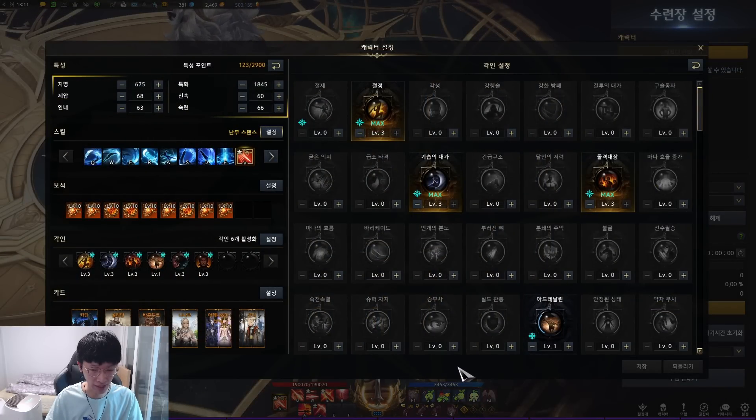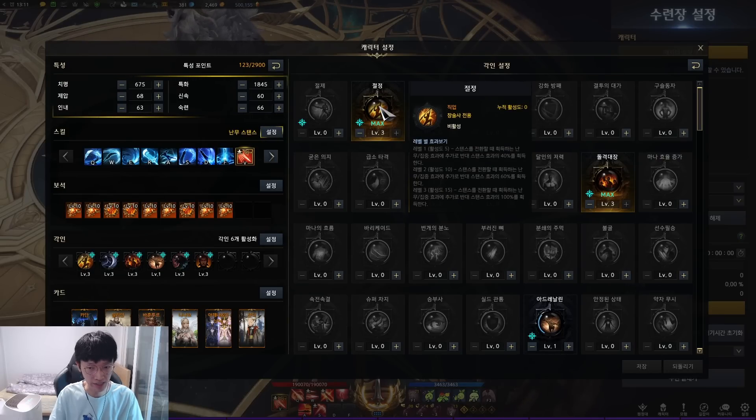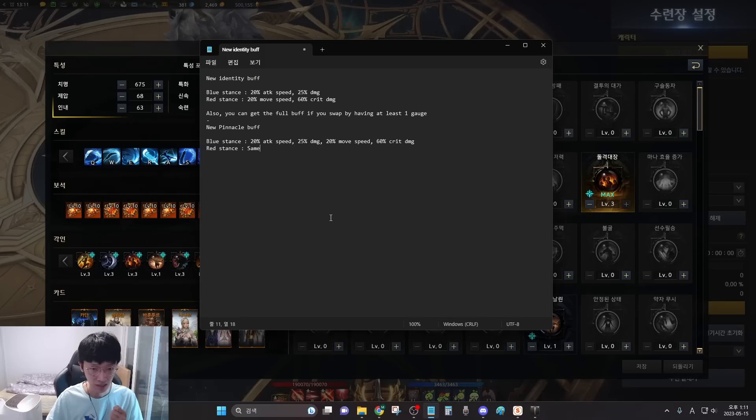Let's go over to the new Pinnacle Class Engraving. What this does is that along with your current stance buff, it gives you 100% amount of the opposite side of the stance buff as well. So this means you get all of these buffs on every stance. Blue stance, you get all four buffs, and red stance, you get the same amount as well. Literally, you get equal amount of the buff on both stances.